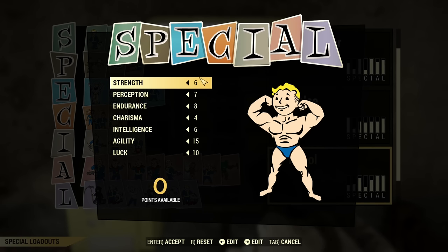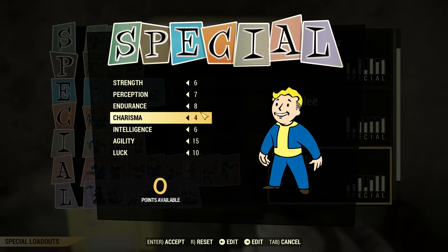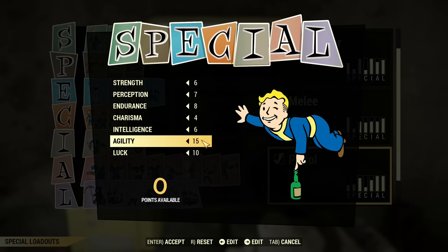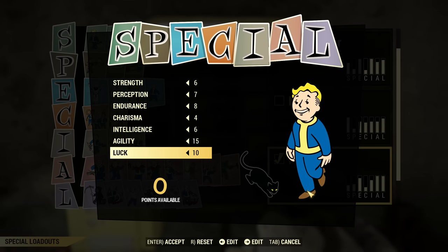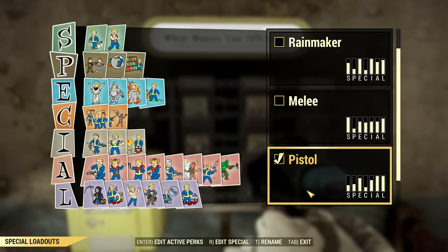So the base SPECIAL is as you can see here — Strength, Perception, Endurance, Charisma, Intelligence, Agility, Luck. Of course Agility and Luck are the key; those need to be high because it's a Gunslinger. This build will be using VATs, no VATs, Stealth, no Stealth, and can tank when required — so basically can do everything.